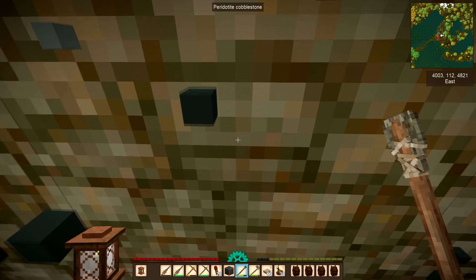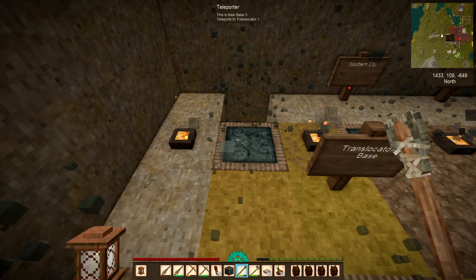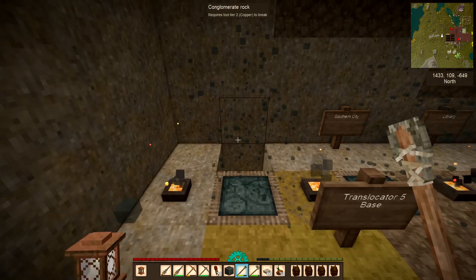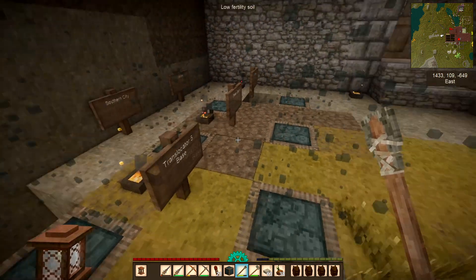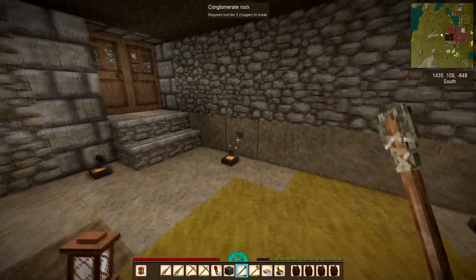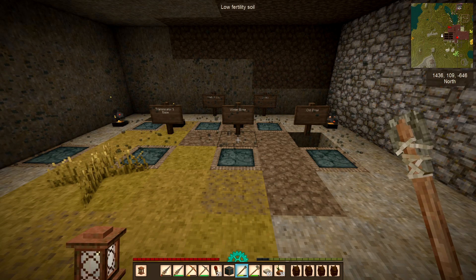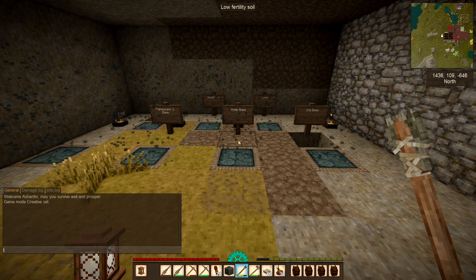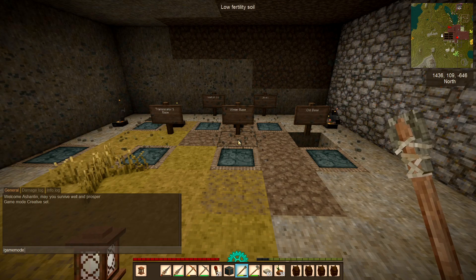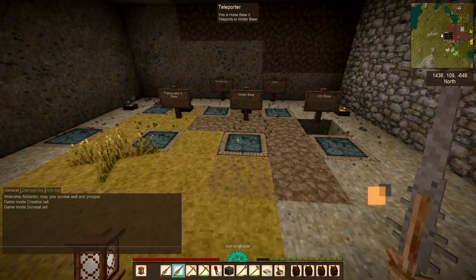Now we need to go back to where we started because there's another part to this. Once you've sorted yourself out, just check that it says 'teleports to Translocator 1' — yes, save, that's absolutely fine. You'll see that I have put a lot of signs here, and the reason is it's so much easier than keep looking at each one to see where you're going. The final thing you have to do is change back to survival — don't forget this. Press T, backslash, then 'gamemode 1'. There we are, Survival is set and we're back to survival.